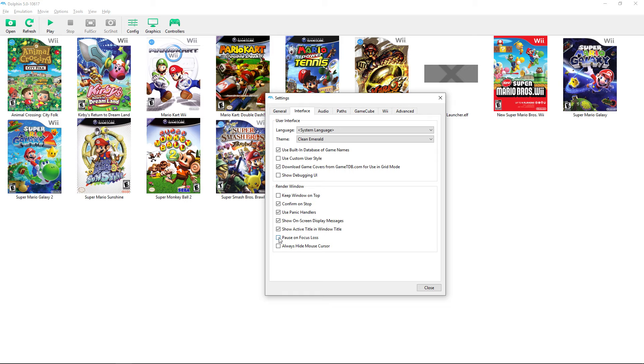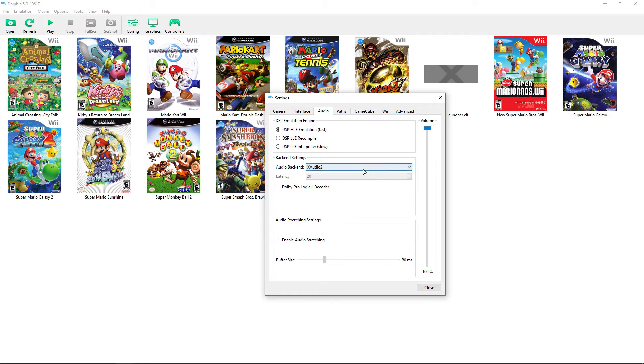For audio, always use HLE emulation, and XAudio2 is the best backend from the available options. If you have surround sound speakers there's another option, but for most people XAudio2 is best. 'Audio stretching' is useful if you're lagging but still want normal-sounding audio — generally though you don't want to be lagging at all.